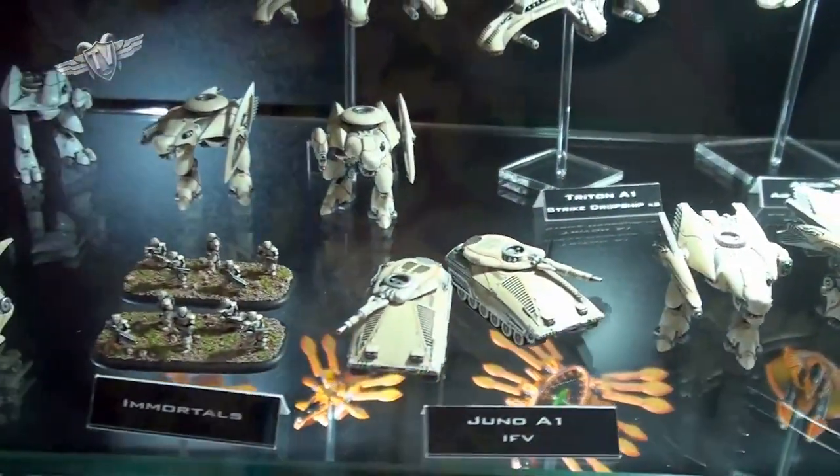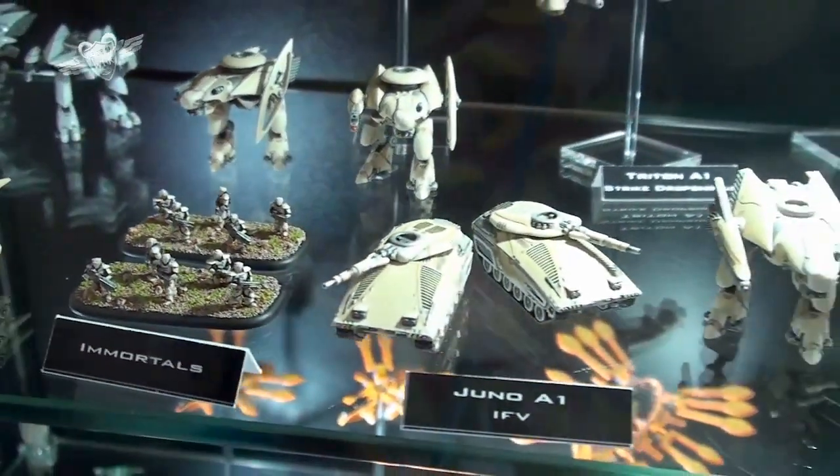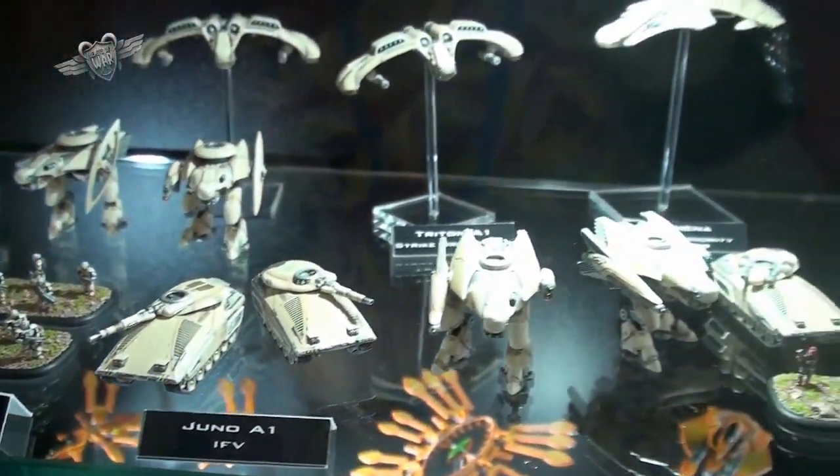Or you might even have a Mogadishu Blackhawk Down style scenario where you have four objectives of VIPs around the table and you have to fly in. You might not even have a table edge - you might be able to come in from anywhere, extract them, get your VIPs up and get them off the table. You have fighters to intercept them, you have air defence. It's just as much about what's going on in the air as what's going on on the ground, but it's predominantly a ground game.